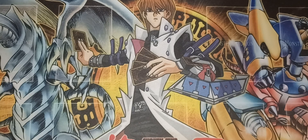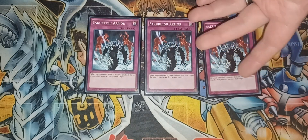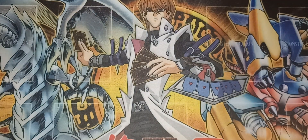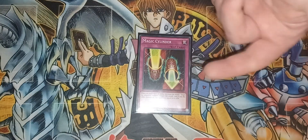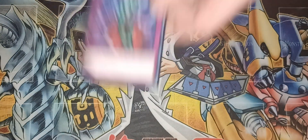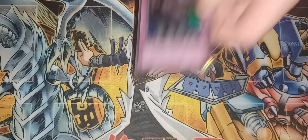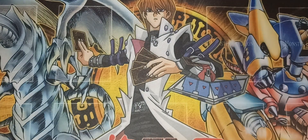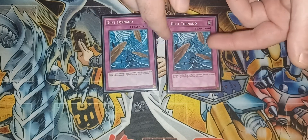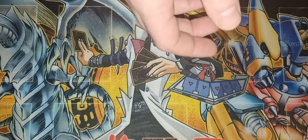For traps: three copies of Sakuretsu Armor, which is one of the main battle traps in this format since Mirror Force and Ring of Destruction are gone. One Magic Cylinder, one Torrential Tribute — still legal at the time — one Bottomless Trap Hole, which notably destroys Chaos Sorcerer, and one Call of the Haunted. Finally, two Dust Tornado to clear back row so Spirit Reaper can attack directly and start stripping cards from your opponent's hand without interference.